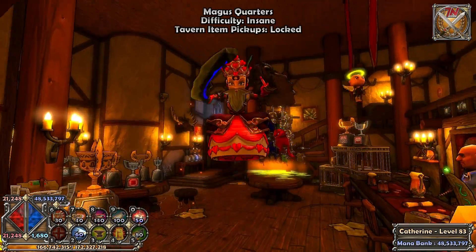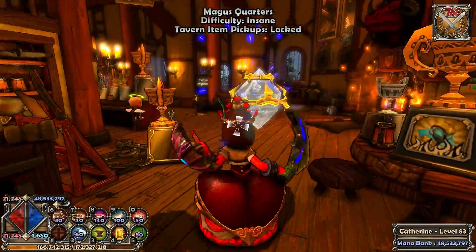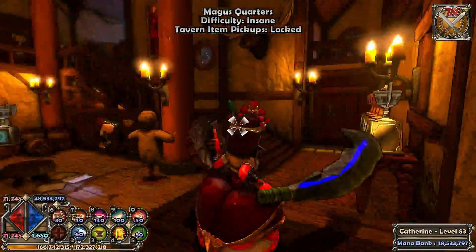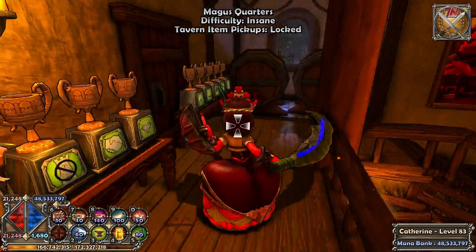Hello everybody, it's One Night Primers and I'm here with more quests for the Ultimate Defender. I'm trying to rush the yellow achievements — the yellow trophies — mainly because they are the most annoying and frustrating ones I can think of at the moment.